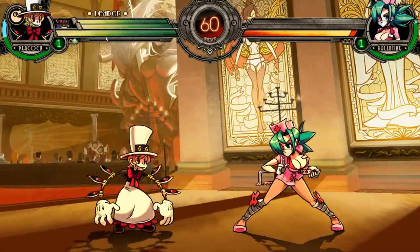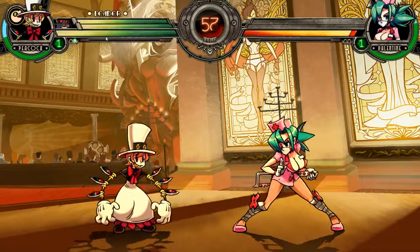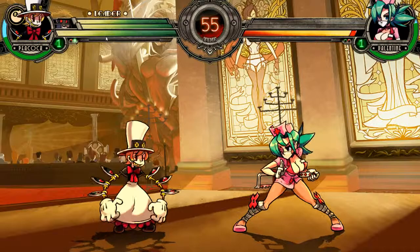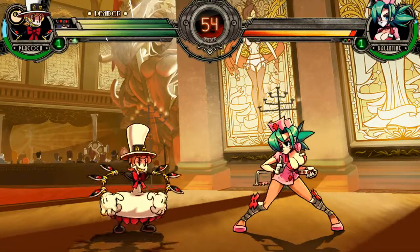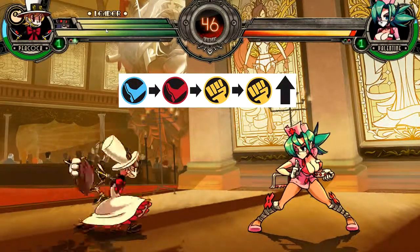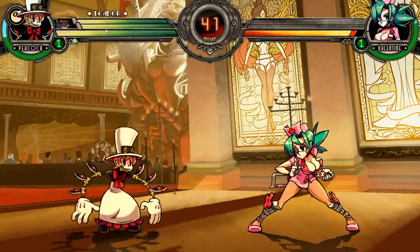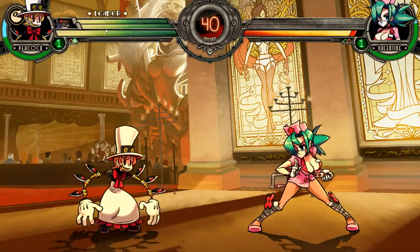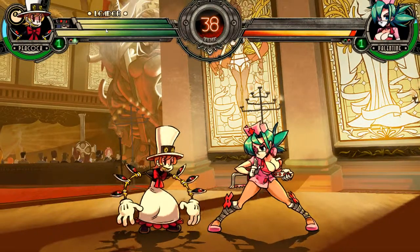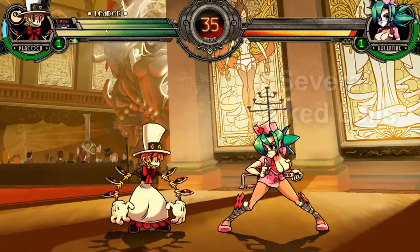A quick tip for the most difficult to get, tier three: what you have to do is do Peacock's taunt. To do this, it's light kick, high kick, medium punch, medium punch up. When she raises her hat and the bird appears, that means your taunt has been successful. And then on your next throw, it will 100% be the hardest one to get.